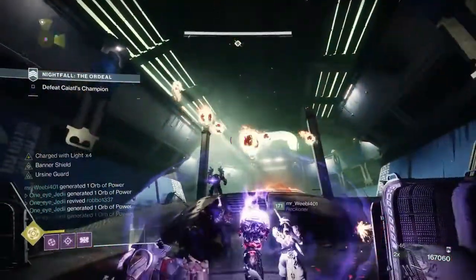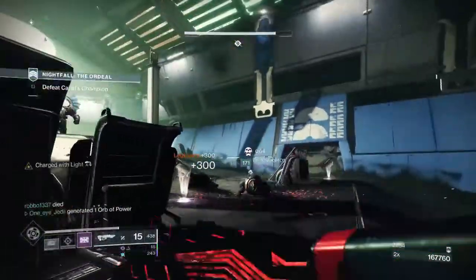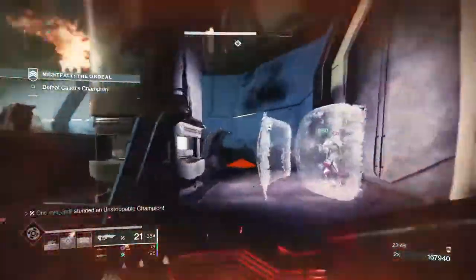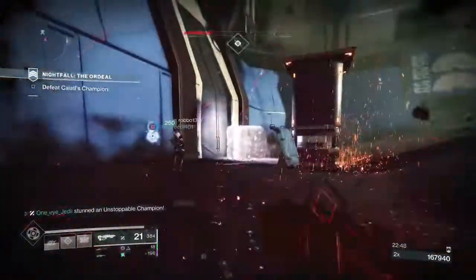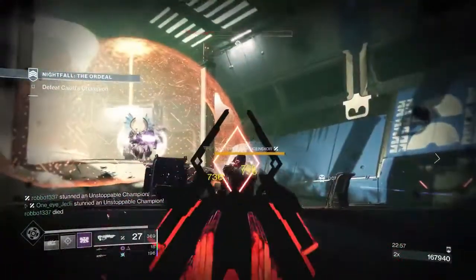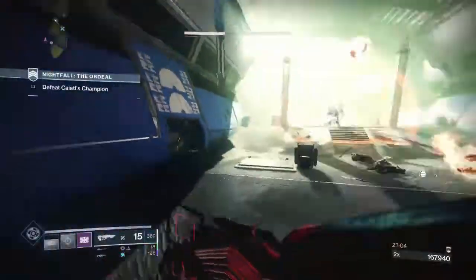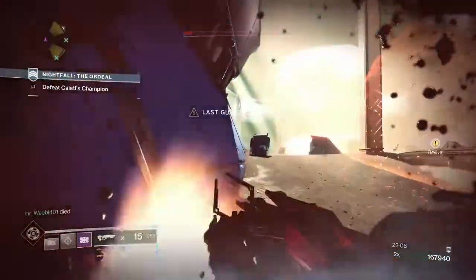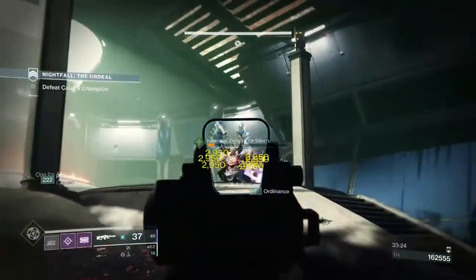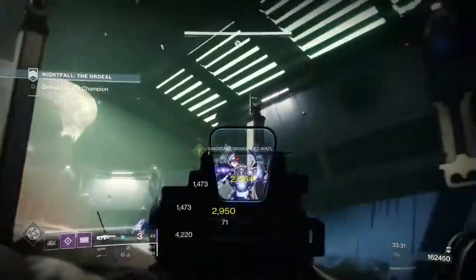You sit where you first fall into the room — there are some flaps again that can protect you from damage, which is very important. Once you hit the first immune phase, champions will spawn. Deal with every single champion before you break the shield and start the next damage phase, because it gets hectic. When there's a champion and the boss inside that solar dome, it's almost impossible to break the little crystal in the middle that breaks the shield. During immune phases, kill the adds and champions first — it makes it so much easier. Ursa Furiosa with a Titan, or a Bubble and a Well, is perfect: you can chain supers, protect yourself, and it is super helpful.